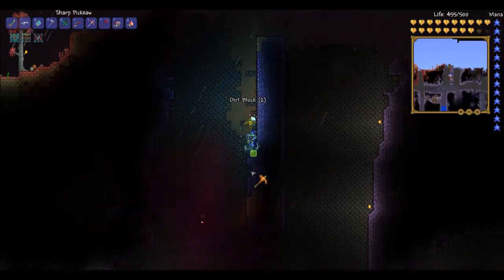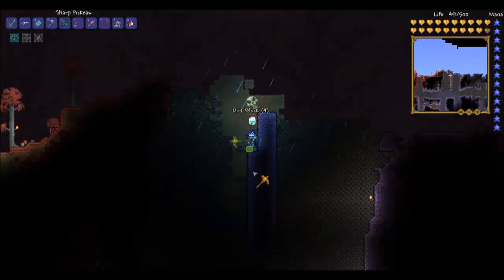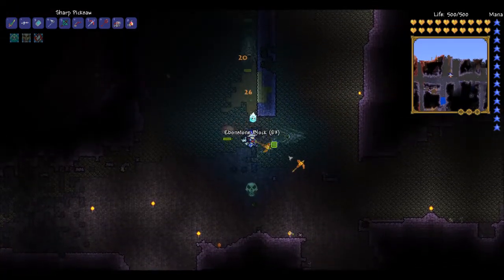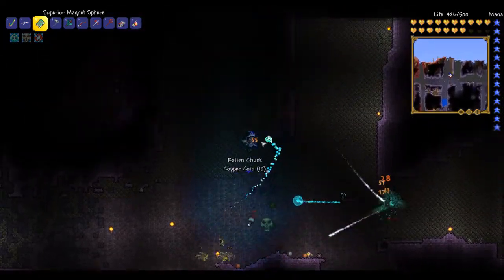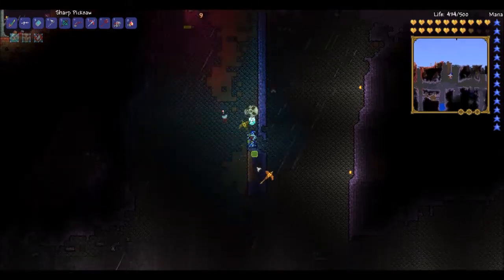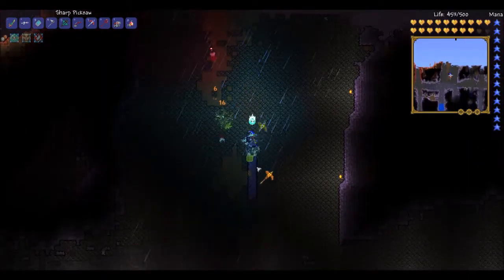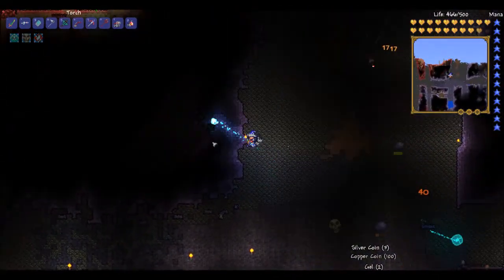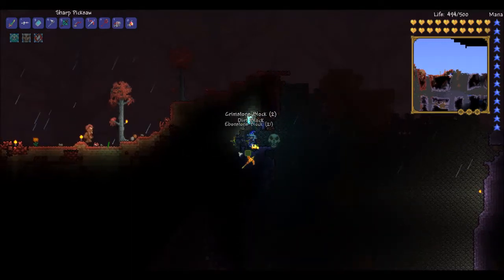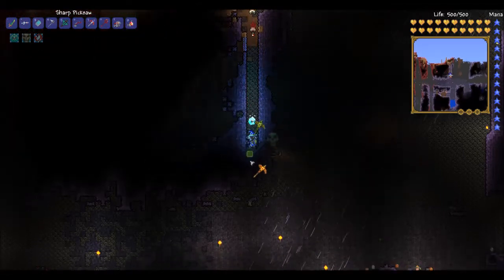Yeah, it's not the funnest job in the world, but it must be done. Back off, dudes — can't you see I'm busy here? Okay, so we'll mine this out. What I need to do is probably green solution it and then just let the crimson take over again, but even then it's not a guarantee that I can get all of the crimson out of here for the corruption.